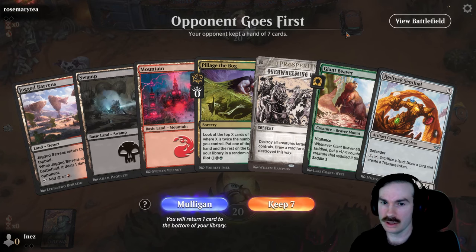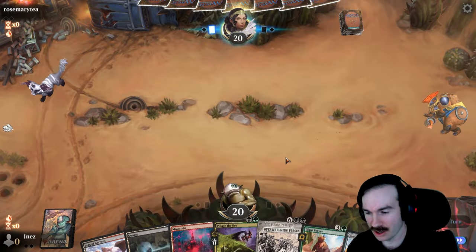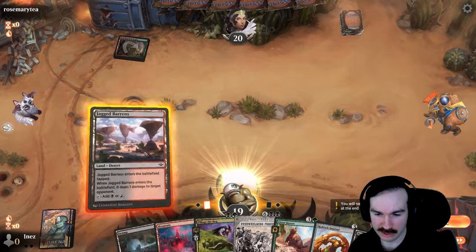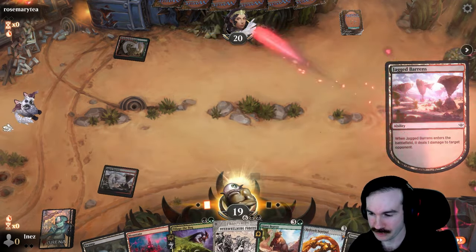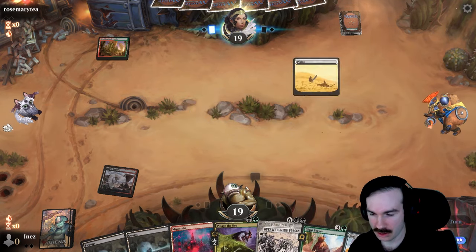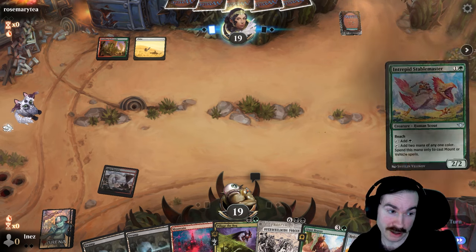No green mana, but I kind of feel like keeping this hand. I think I will — it's pretty awkward with Overwhelming Forces, but hopefully this Sentinel can hold down the fort well for me here. Might need to use it to cash out some lands unfortunately, but we'll see what we've got to do. Got to do what we've got to do.